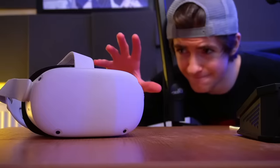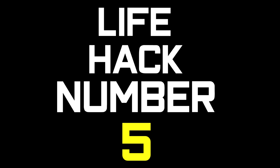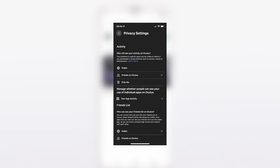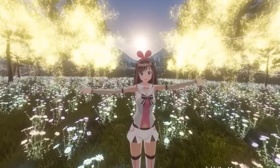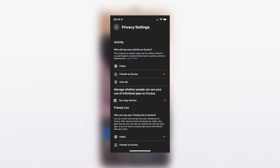Life hack number four: you can download games to your Quest from your phone. Have your Quest 2 turned on and connected to Wi-Fi, open up the Oculus app, and hit Install to Headset on the game you want. Life hack number five: change your privacy settings. Open the Oculus app, go to Settings, open Privacy Settings, and you can adjust who sees your real name, your activity, and your friends. Having more in-depth privacy options would be nice — please, Facebook.